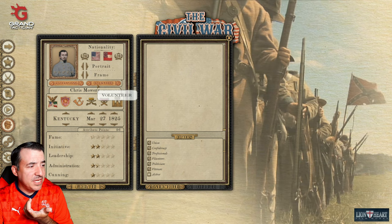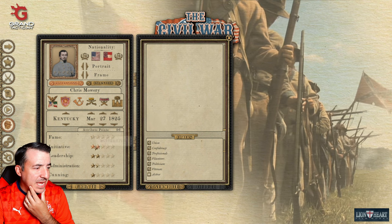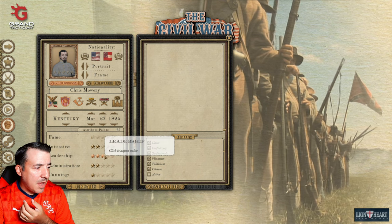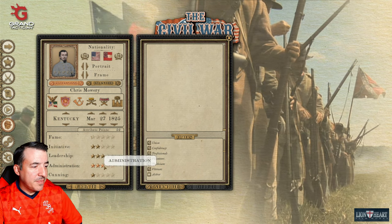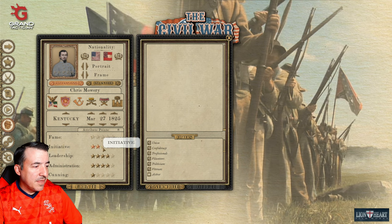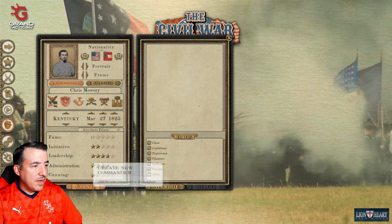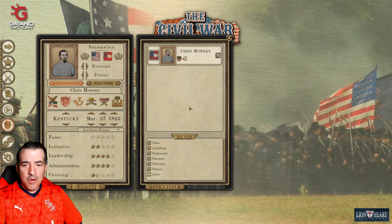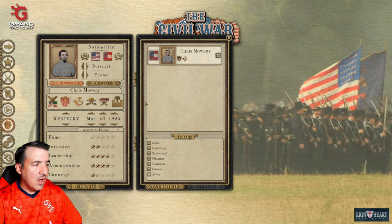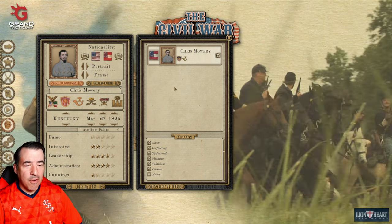You can switch that to volunteer if you want instead. You can choose the birth date, their home state, and then pour points into things like leadership and administration. I'm going to go primarily leadership and administration because that's going to help with our ability to train our troops. I think that will be really helpful moving forward. I might create one or two more, just to see how they operate, and then we'll go ahead and dive into the choices for our campaign.